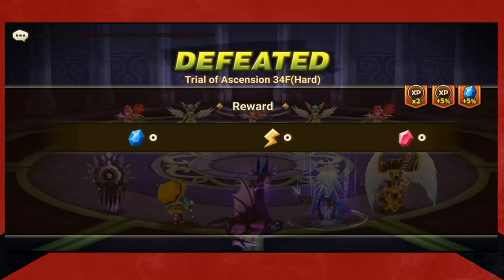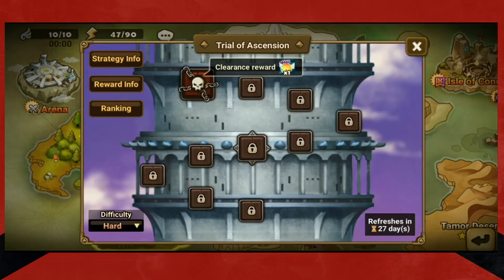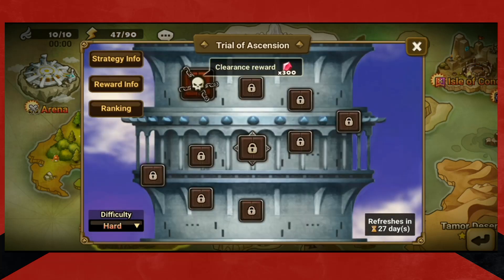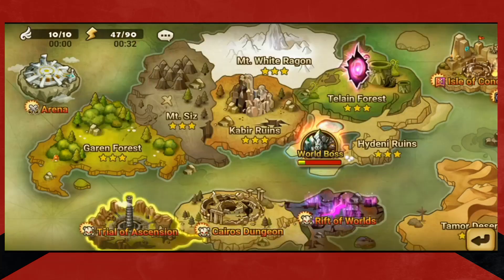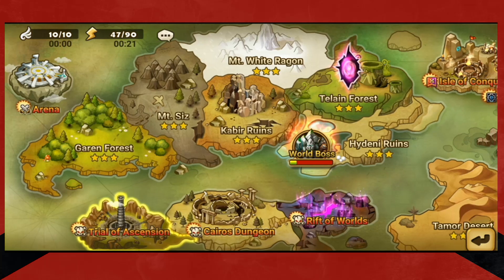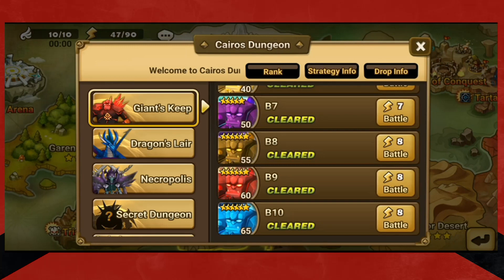Floor 40 is 100 crystals, two mystical scrolls. And as you continue, you're getting more and more stuff. That's another way to get more chances at summons. Obviously for runes, your best chance is to just farm — build your teams up so that you can be farming the B10s: your Giants, Dragons, and Necro B10s.